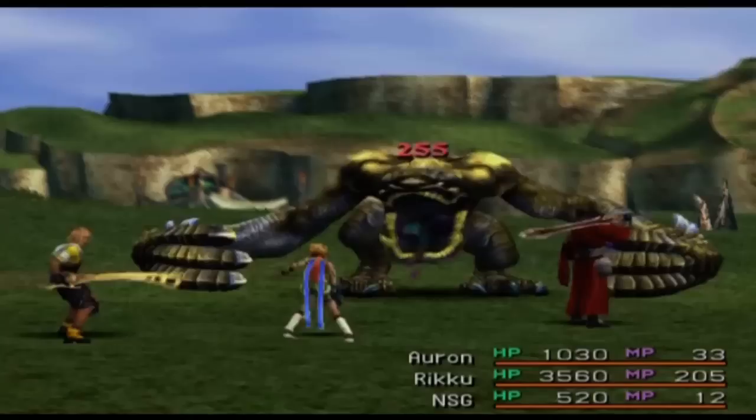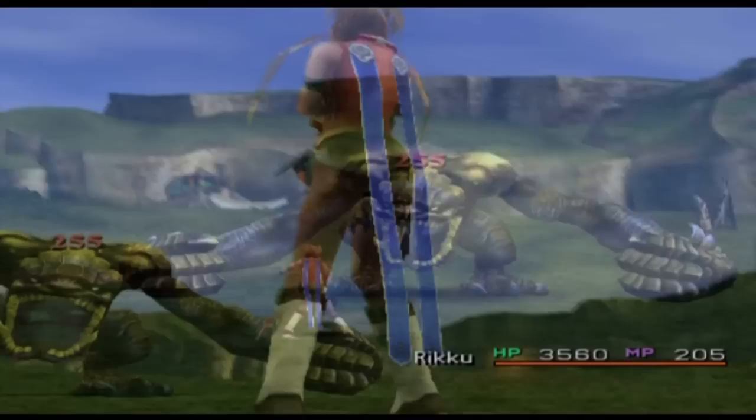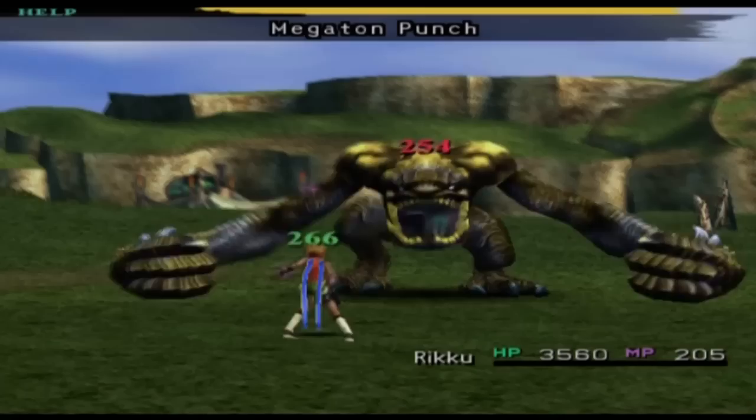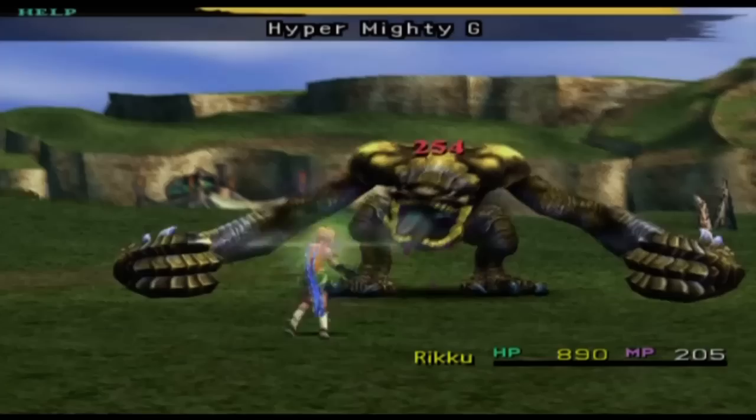As you can see, that's 255 turns, so this battle is actually going to take a hell of a long time. I'm just going to — you're going to see about 3% of it. But Riku with 60 Agility and Auto-Haste can come back from this every single time without fail. So how do I beat this guy? I use Hyper Mighty G 255 times.